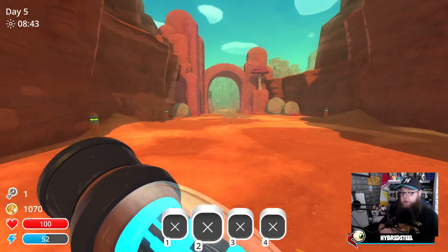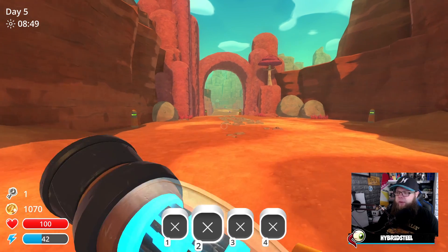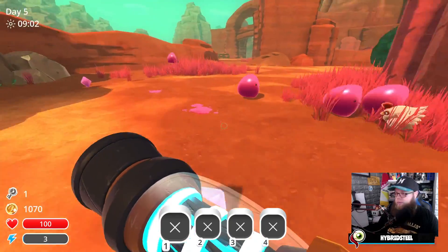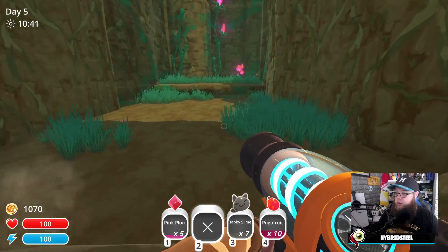When I get the blue plorts out, I need to find some more. I didn't do my Tabbies — I didn't know I was going to do this today. Let's go and unlock the big door.